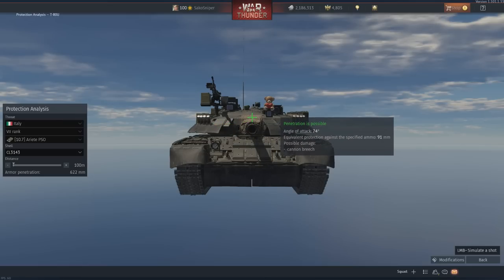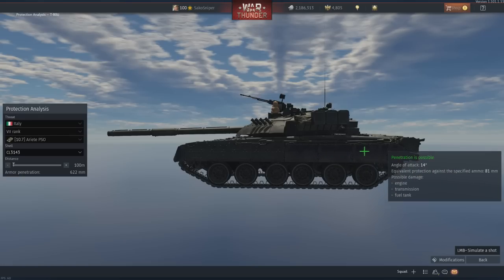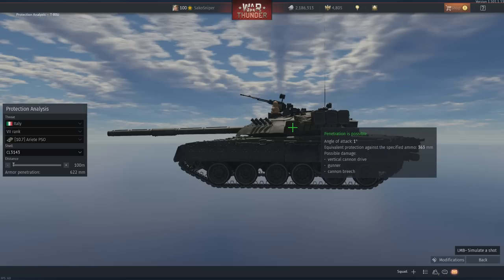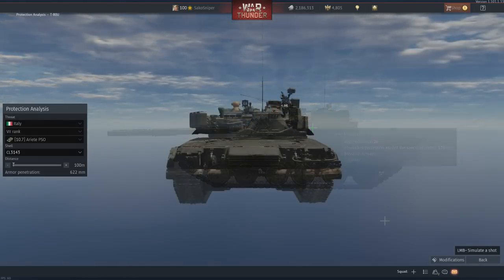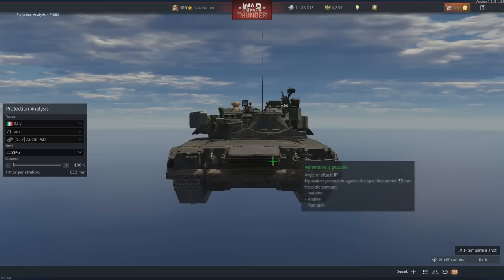Moving to the side of the tank, the hull is split into two sections, with the first half protected by additional Contact-5 blocks giving around 180 millimetres of protection. However, the engine compartment towards the rear of the vehicle doesn't get this, and only has around 90 millimetres of protection. Looking at the turret side profile, half the turret is still protected by ERA blocks, giving well over 600 millimetres of armour. Even the parts without ERA still offer between 250 to 300 millimetres. The rear of the turret offers around 65 millimetres of protection, and the rear of the hull only 30 millimetres.